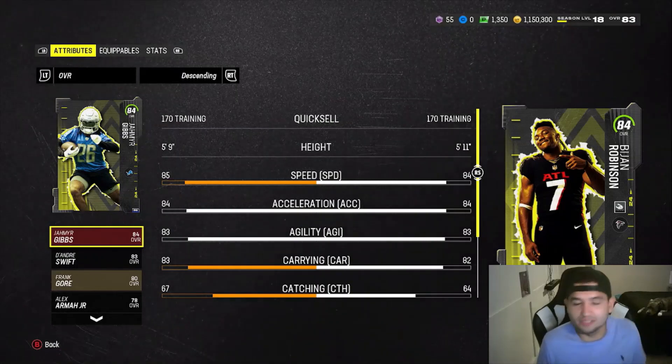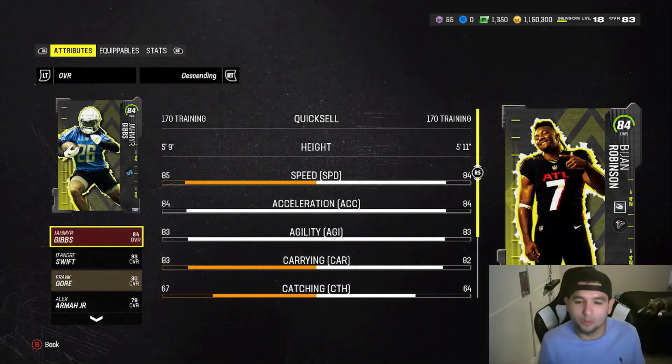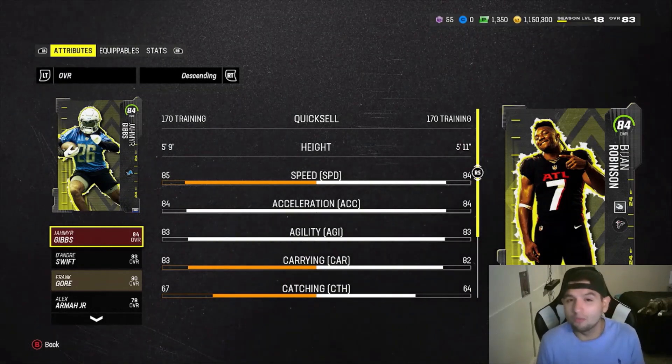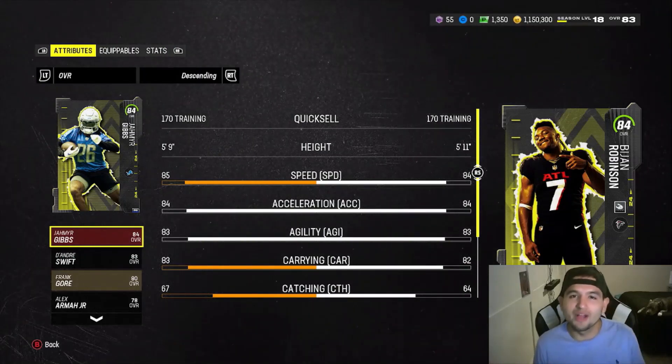Before we go ahead and check that out, there's nobody new that we've added to the team, so we're going to just get right into the game. We have a couple packs to open up — the Weekly Elites as well as the $10 pack — but we're going to open those up. Hopefully we can cash in some coins, and then Bajon will go ahead and lead us into the first round of the playoffs.